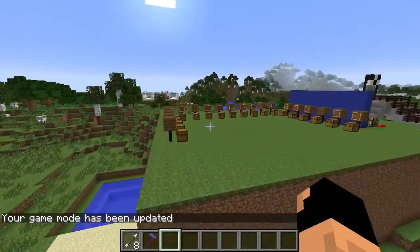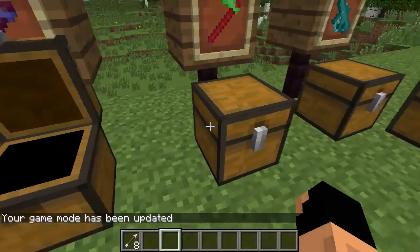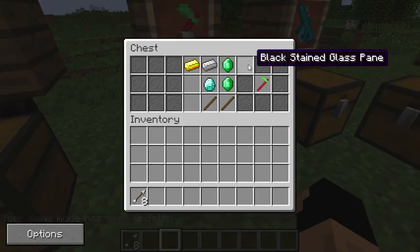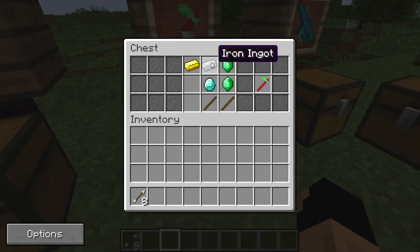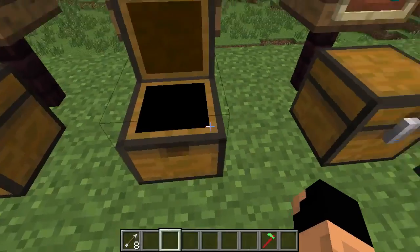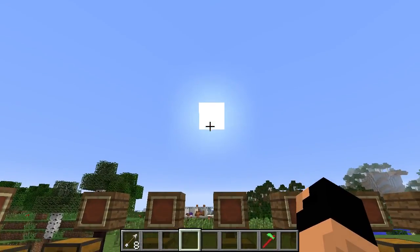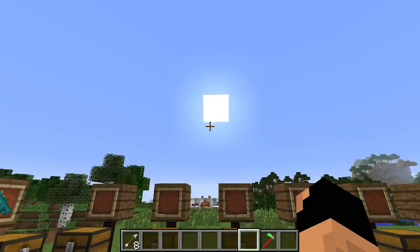The next one is called the Ultimate Hoe. This one is made with two emeralds, an iron ingot, a gold ingot, a diamond, and two sticks. Let's go ahead and take this out. I want to point you towards the sun in the sky.